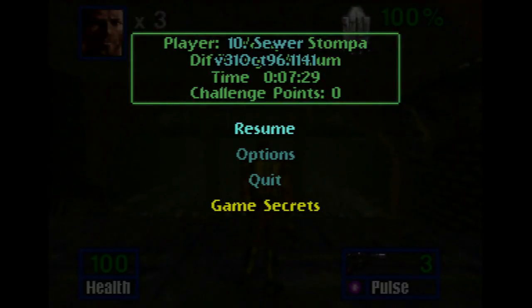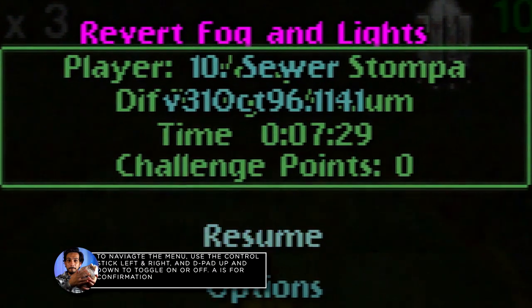Hold all of those together and then tilt the control stick left. When you hear the confirmation sound, that means you've done it correctly. Do that five times, and then the menu should open up to your disposal.